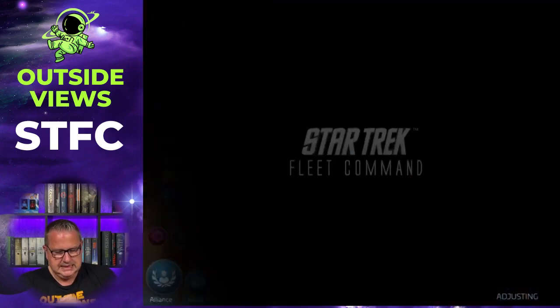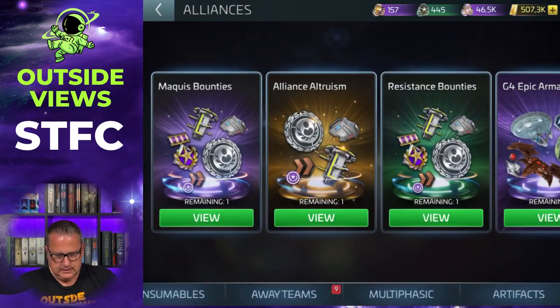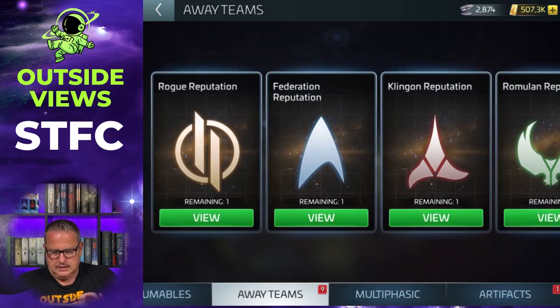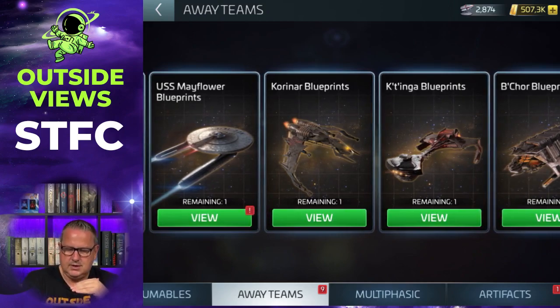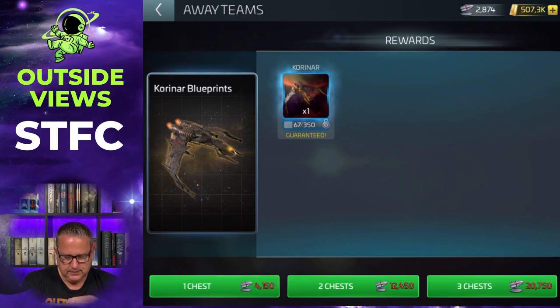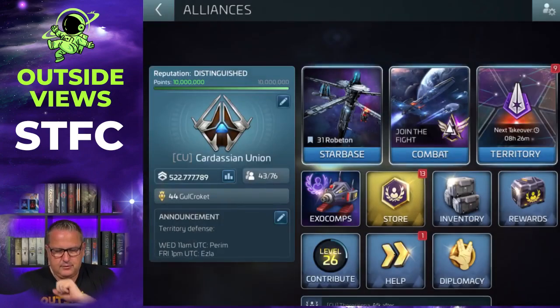As you can see, you need 350 blueprints, so it takes a little bit of time. You can also get Korinar blueprints in the away team store. My reputation is high enough to have them available there. What you can get in the away team store depends on your reputation with those factions, but mine is high enough. It's 4,150 away team credits for one blueprint, and buying more at once is even more expensive, so this won't be my main source on the long run.